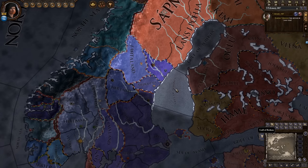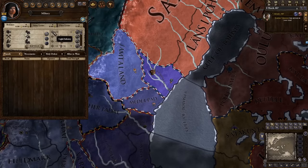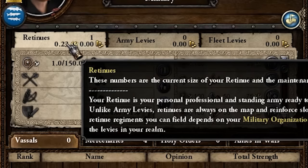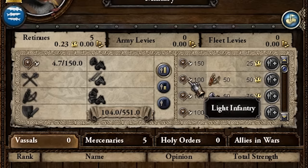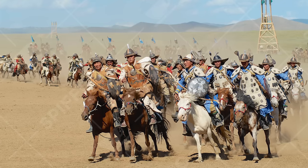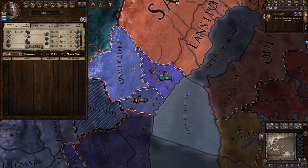A retinue cap of 551 might not sound good, but what it actually means is that we can have an absolutely metric ton of tribal warriors — an army much larger than we technically should have this early in the game. Now the Germanic tribes have access to a very unique retinue which is very powerful for how much it costs — the light infantry group of tribal warriors. These are just 150 dudes; they cost 25 prestige to make and have a projected monthly cost of around 0.02 prestige. Making it much more value for money to just have an army of only tribal warriors — imagine the hordes of the Mongol Empire but instead of horsemen we just used a bunch of angry blokes from Angermanland.